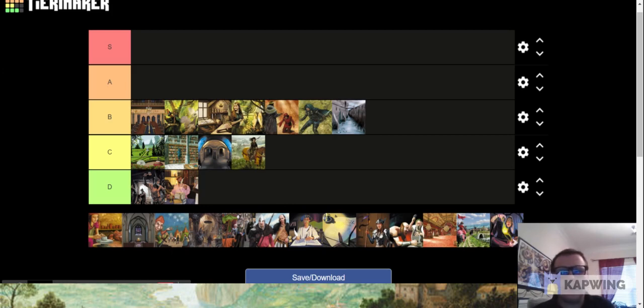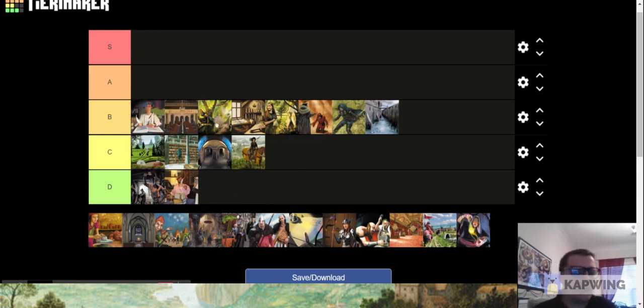Next is Moneylender. It trashes coppers from your hand and gives you three coin — a pretty good trasher. You don't want copper and this is a good way to get a nice benefit out of it. It's not nearly as good as it used to be since there are just better ways to trash copper these days, but it's still okay. Trashers that don't give you anything suck, and Moneylender at least gives you something — pretty good overall.